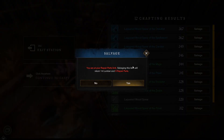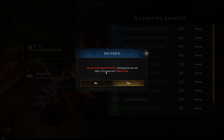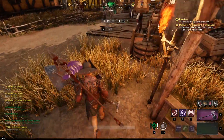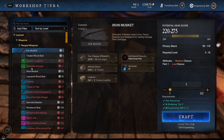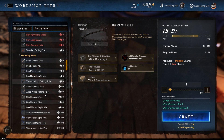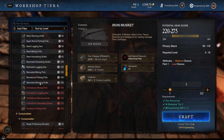Just to show you, whenever you are going to be salvaging them, they are going to return 1 to 4 lumber and a little bit of repair parts. And the other item I want to give you an idea of is what you can use to level up your furnishing skill, which I have been doing because I find it to be pretty simple.